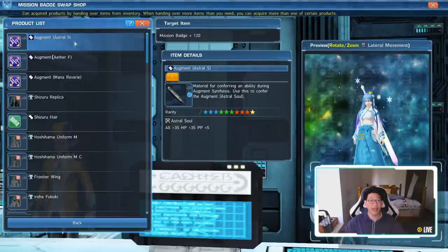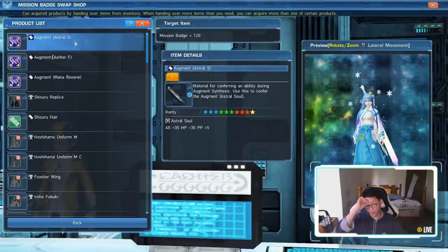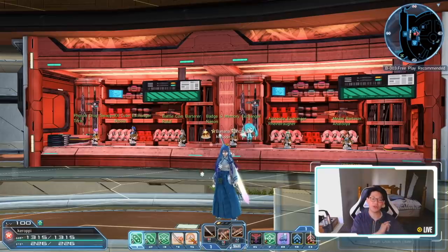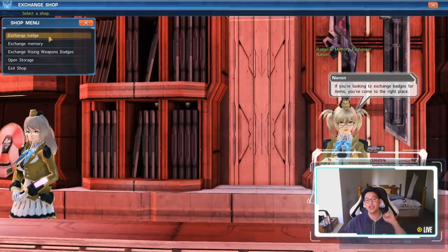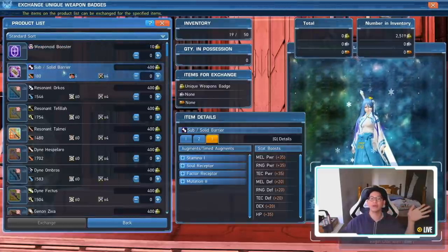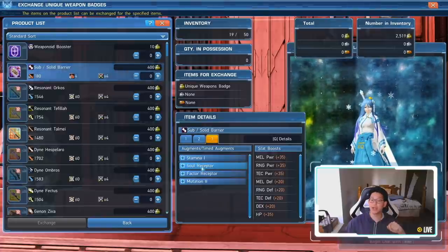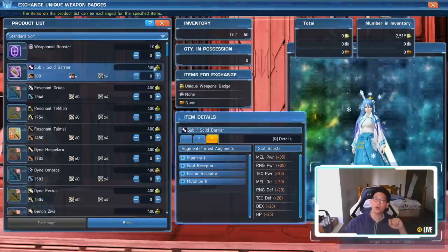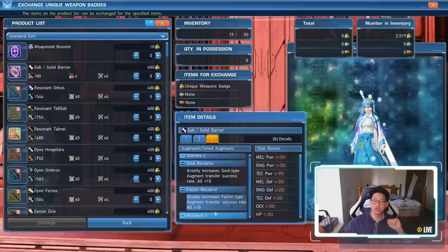Making Astral Soul without a capsule — like actually crafting it — is a nightmare of its own, and then you'd need to make Guardian Soul from that. It's a real nightmare. But that's not all. We're going to visit the Badge and Memory Exchanger, go to Exchange Badge, then Unique Weapon Badges. At the very top you'll see the Solid Barrier. It has Soul Receptor, Factor Receptor, and Mutation 2, and it only costs 400 Unique Weapon Badges — and it's on a unit, not a weapon. These are super duper useful.